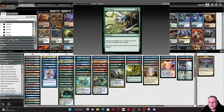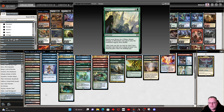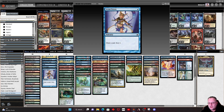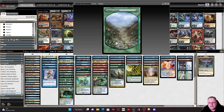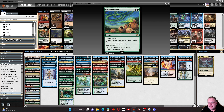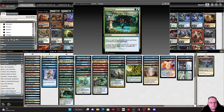Sylvan Scrying, Three Visits, and Farseek are all here to search out ramp and lands. We're only playing six basic lands in the whole deck, but we've got a lot of the new dual lands with Forest as a subtype, so Three Visits, Sylvan Scrying, and Farseek can get things like Ketria Triome. Rampant Growth just goes and gets a basic. Verdant Catacombs does something similar and gains us a couple of life. Growth Spiral lets us draw and put an extra land into play.